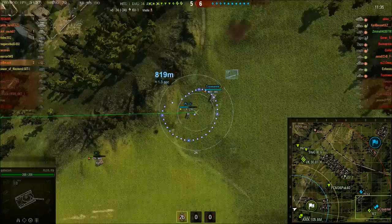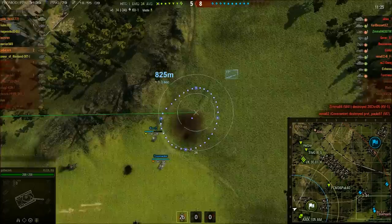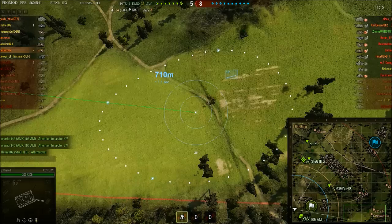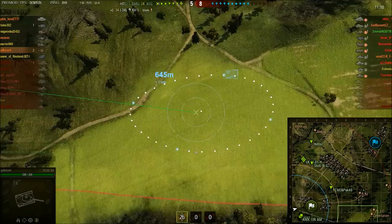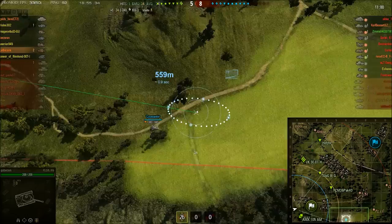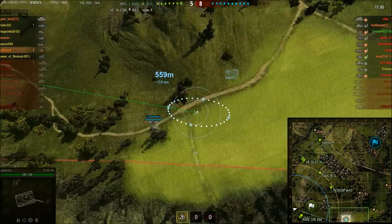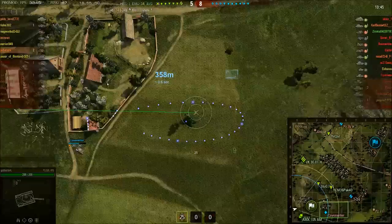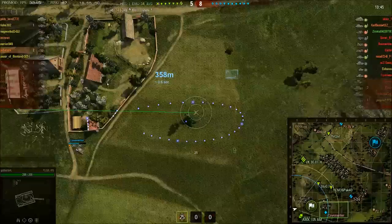Looking at the size of the aim reticule, this arty definitely has a turret — the aim circle isn't getting much bigger even when moving to follow tanks. His team have now collapsed on the 9-0 line; there are four enemy tanks last spotted over here, and an FCM 36 Pak 40 with amazing view range is going to be spotting as they push toward GoBerserk's spawn. GoBerserk predicts the Covenanter's path and just misses, but an M41 takes out the Covenanter with a nice shot.